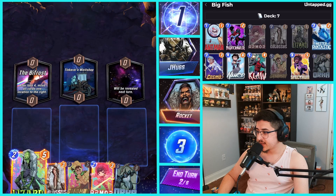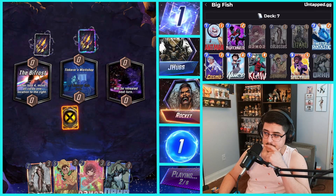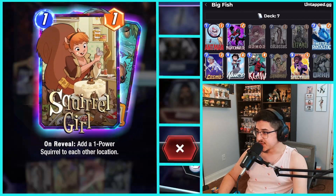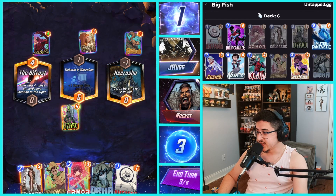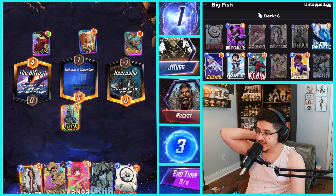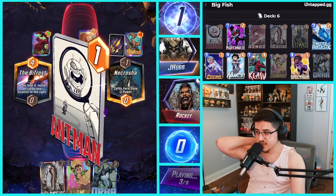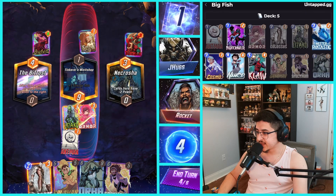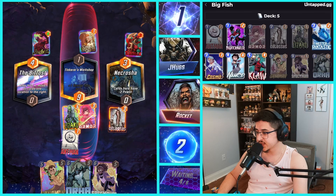We got the Bifrost and Tinkerer's Workshop. Safe to just throw Lizard down in the middle — seems like a safe play here. Our opponent plays Squirrel Girl and Carnage, so probably a death wave deck. We got a good location for our Colossus here at Necrotia Scene. We have priority, so let's do Armor and Ant-Man. I probably should have armored the Necrotia then — he's probably gonna play something. Yeah, Death-Lock. And we got Colossus.